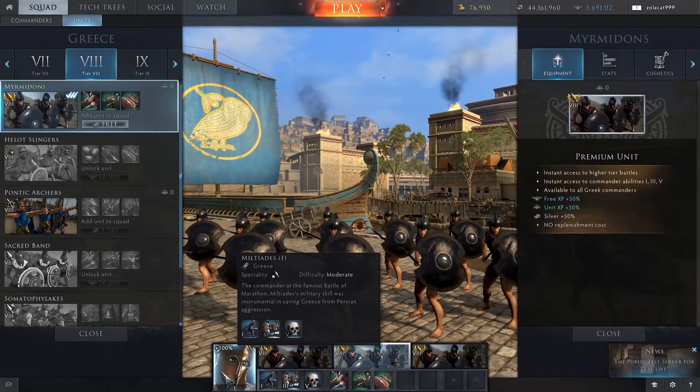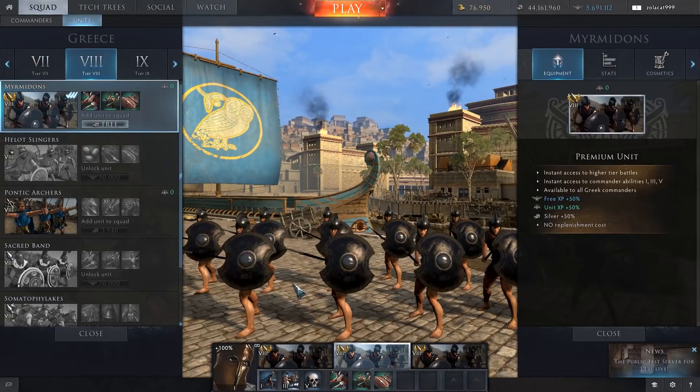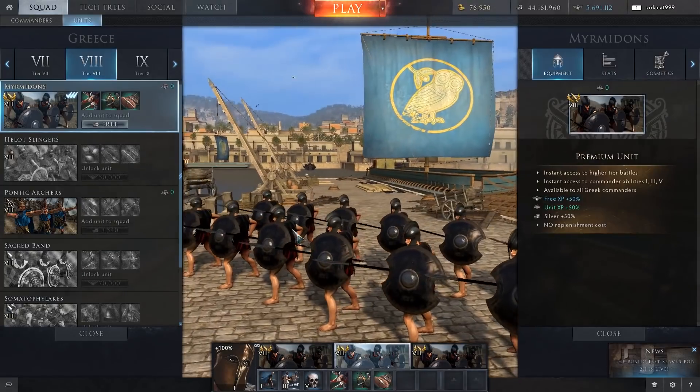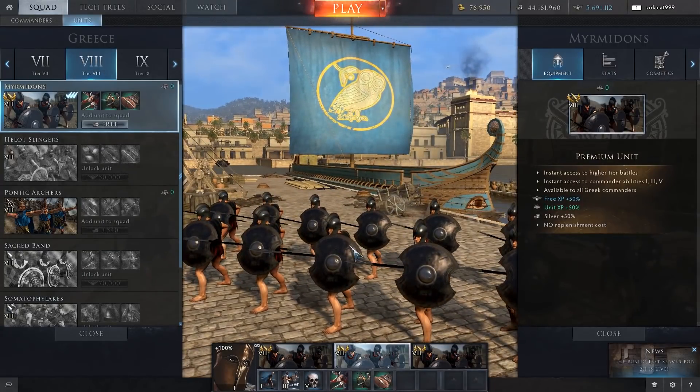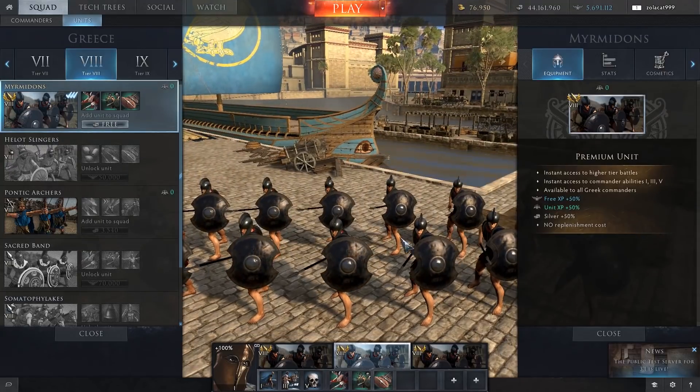I doubt you're going to see many tier 1 commanders having tier 8 premium units. Most people aren't going to start the game and immediately buy a tier 8 premium unit. It's more likely you'll see tier 4, tier 5, or tier 6 commanders jumping a few tiers ahead. We'll just have to see how that plays out, and as long as it doesn't become too bad — with large amounts of a team made up of premium units with low-level commanders — I don't think it's going to be a massive problem. It's just something we'll have to put up with going forwards.